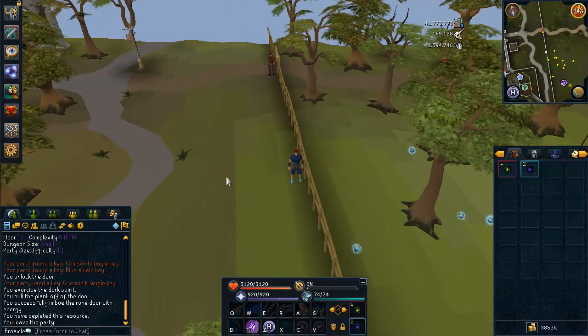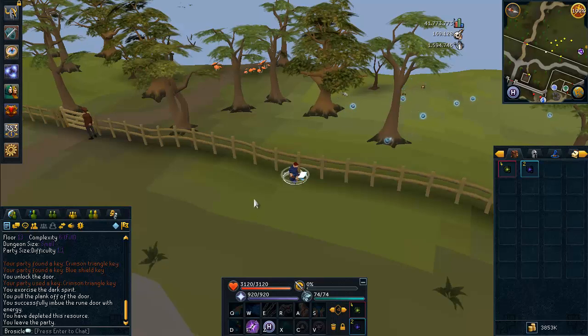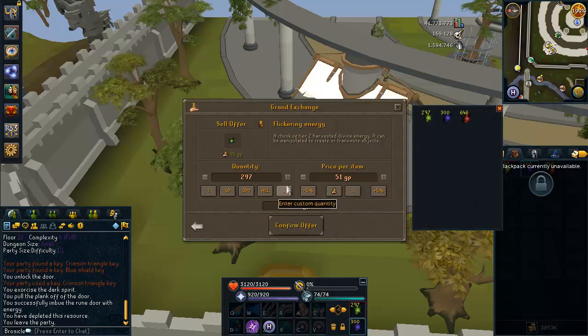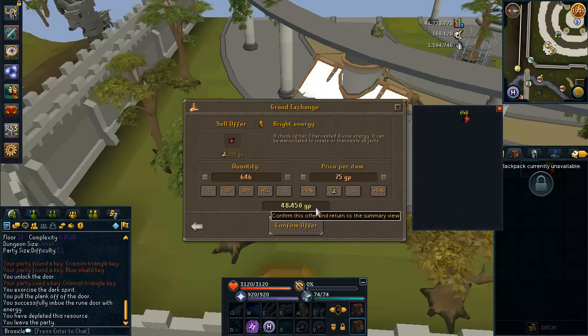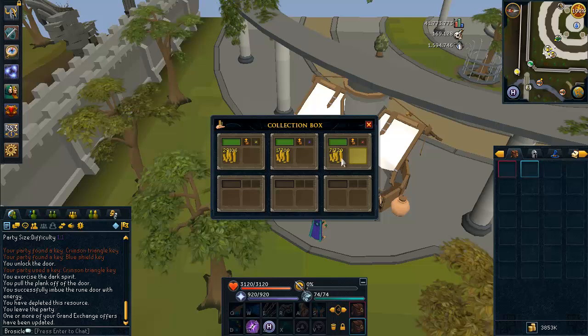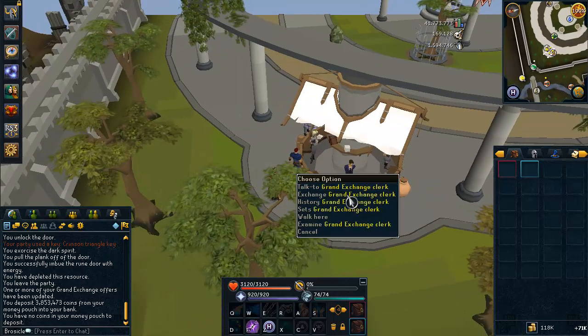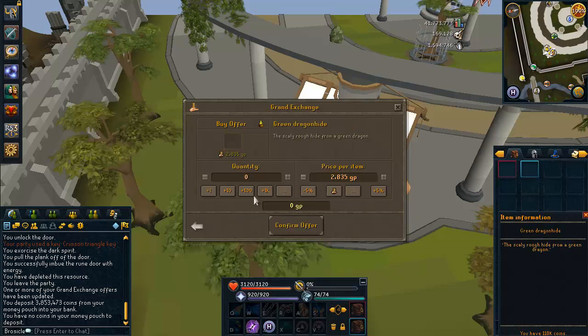Once you reach level 30 Divination you'll have a little bit of money, so head to the Grand Exchange, sell the energy you got, and use that cash to start making your first couple of mil. If you played your cards right, these are all the energy you'll have from level 1 to 30 Divination. It took me about an hour and a half to get from level 1 to 30 and this cash is over 100k — I'm at 118k. Take that money and go to the Grand Exchange and type in green dragon hides. Don't buy the leathers — buy the regular green dragon hides and buy as many as you can.